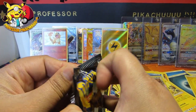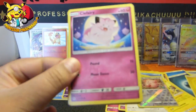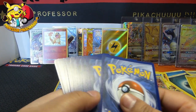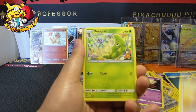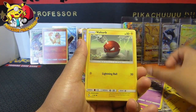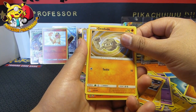Last pack, guys. Gyarados tins are meant to be the great packs. One, two, three and four from the back. We have an Energy, a Jinx, Pokemon Center, Metapod, Clefairy, Koffing, Voltorb, Cubone, Geodude.